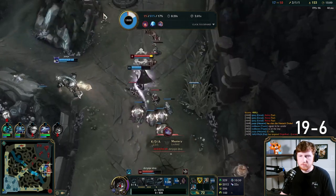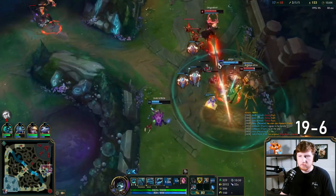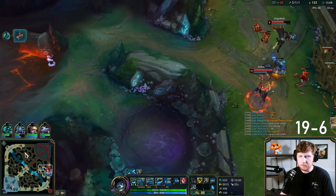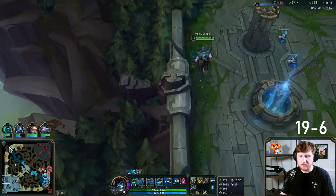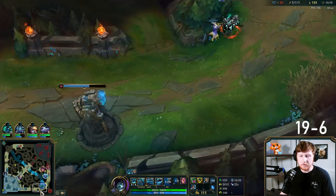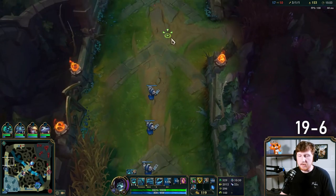Top wave looks really good right now. I don't have to Teleport for it, and Holebreaker isn't great in a grouped fight. I can just farm their side of the jungle — that seems like the better play, just don't Teleport.